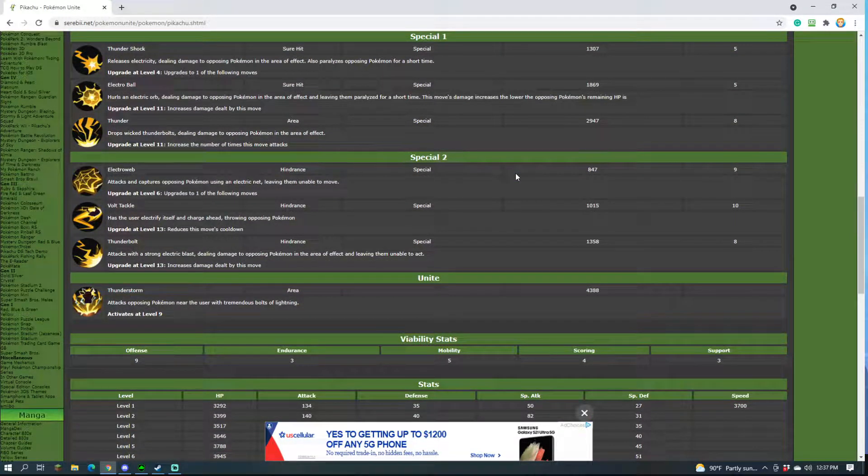Your other starting option is Electro Web, which is really nice for the early game — you shoot an electric web at the enemy and it leaves them unable to move. It's not great for last hitting, but it's good for locking down an enemy and potentially getting a kill early. It upgrades at level 6 and scales off special attack like all of Pikachu's attacks. You then get the choice between Volt Tackle and Thunderbolt.